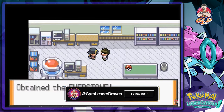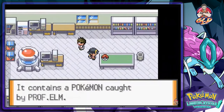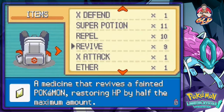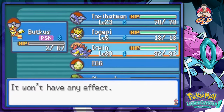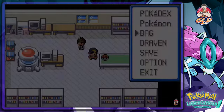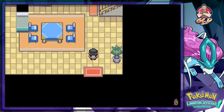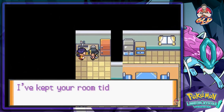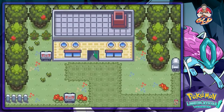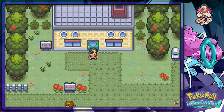We get ourselves the Everstone, which prevents any kind of evolution — always good. That was pretty much it for the main story beat here. Let me make sure to heal Butt Kiss. So that was a new one for me — didn't know we were gonna return to Newbarktown and do all that. In the next episode we'll be going straight to Ecruteak City, and hopefully our next Pokemon egg will hatch into something cool. Stay tuned!